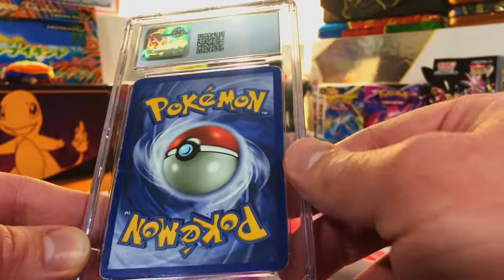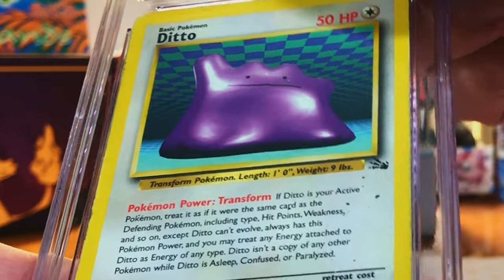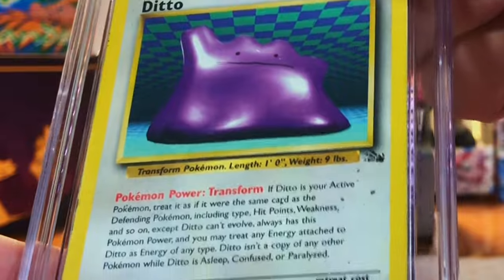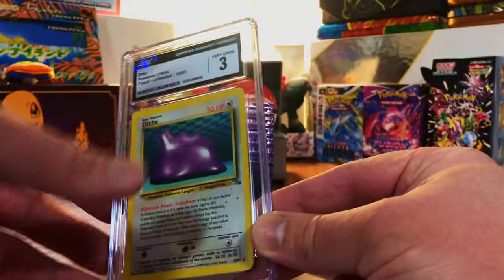Another card from that opening — edges are just jacked up. The Ditto Rare — it is a mess. I'll guess 4, 4.5. It was a 3 — we'll take it.